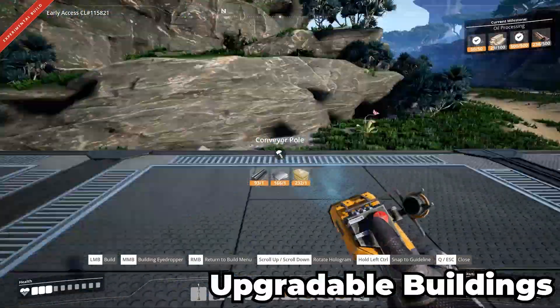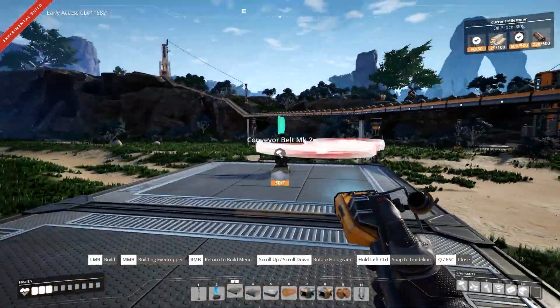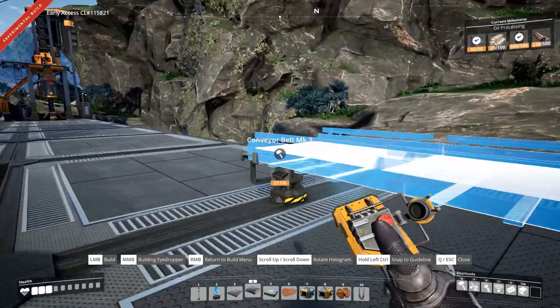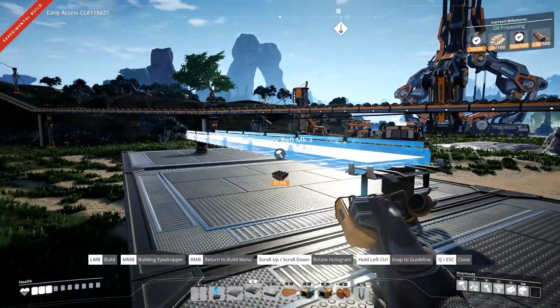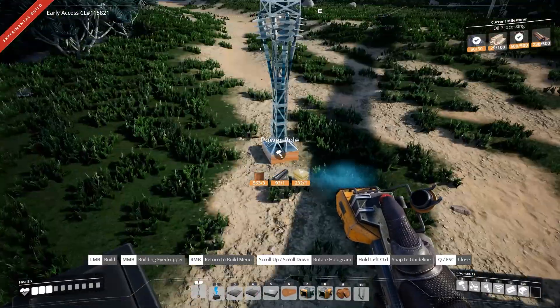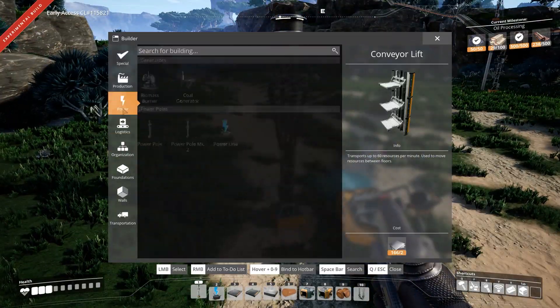Number 1: Upgradable Buildings. One of the best quality of life aspects of Satisfactory is being able to upgrade or downgrade conveyor belts without deconstructing them. Just aim at the belt with a different belt selected and click to replace it without disturbing the contents. Now that feature applies to more than just belts — most notably, power poles can be upgraded this way, which is a big deal.